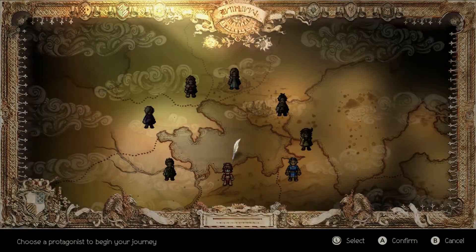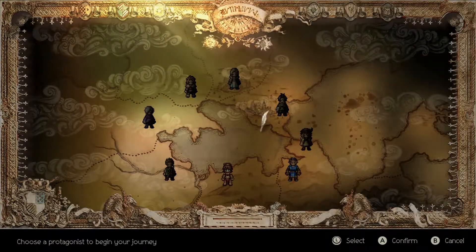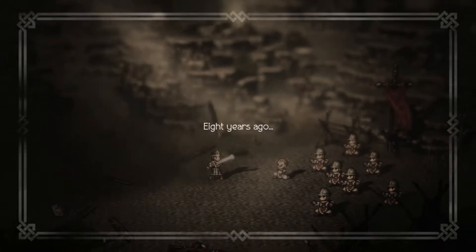The way they've tried to accomplish this is with its protagonist system. At the start of the demo you are given a choice of which story you'd like to play through. Each character has a different background and motivation and starts in a different part of the world. There are only two characters in the demo, but the full game promises eight, hence the working title.